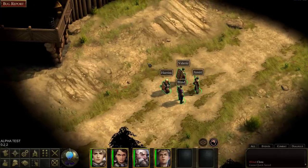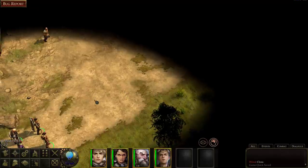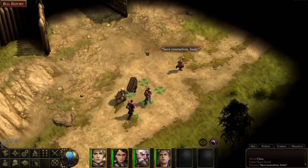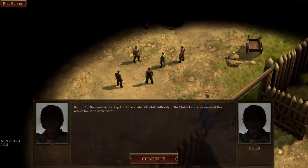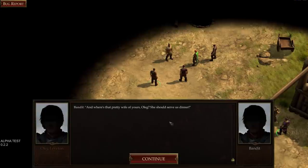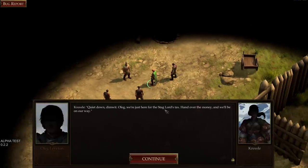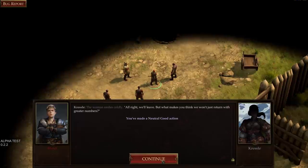Holding Tab shows some interface elements. Let's just walk around and see what happens. Oh — bandits, they're never good guys. I'm neutral good: I won't tolerate this bloodshed but I won't let you rob this man. I made a neutral good dialogue choice and my alignment shifted accordingly.